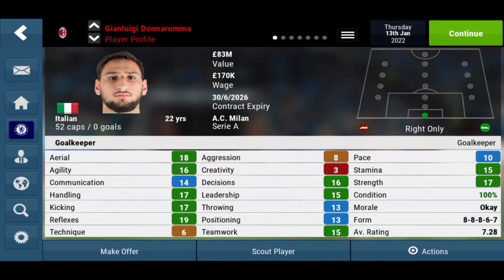His contract is still around the same — 170k or maybe just a bit lower by 10,000 pounds. He is 22 years old, still pretty young. Look at his aerial abilities: 18. Agility 16, which is beautiful. Communication has improved much more than since we last saw him. His handling and kicking are both 17. His reflex is at 19 — this makes this guy outstanding. Technique is still low, aggression also low, and creativity is also low.